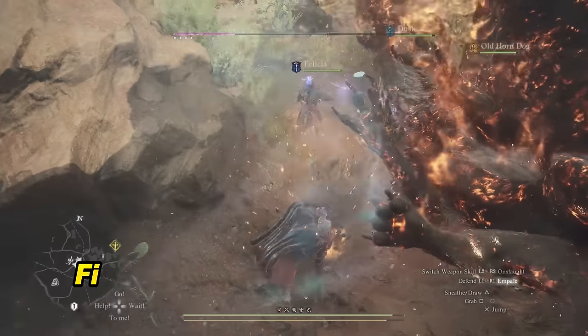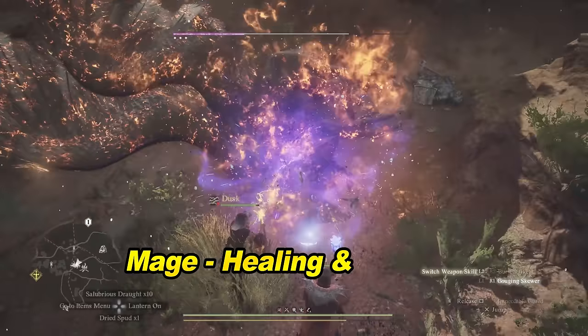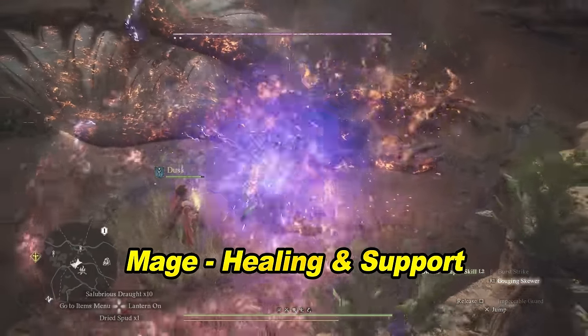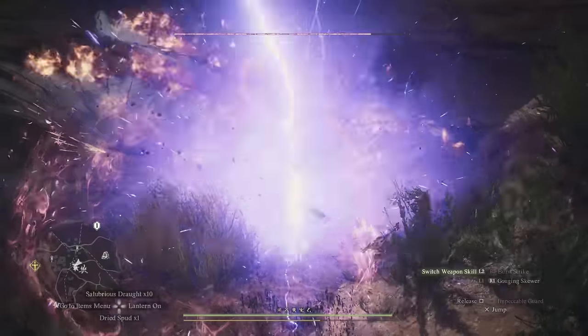So yeah — fighter, main pawn as an archer, then a mage and a sorcerer. The mage mainly using supportive spells like healing and Celerity, while the sorcerer focuses on ice and lightning offensive spells.